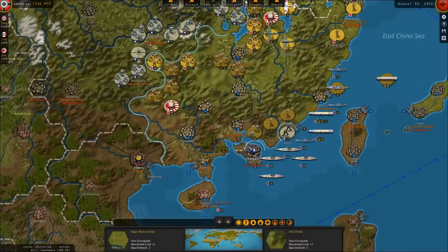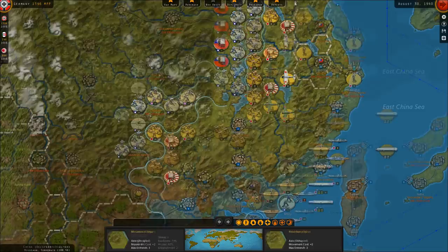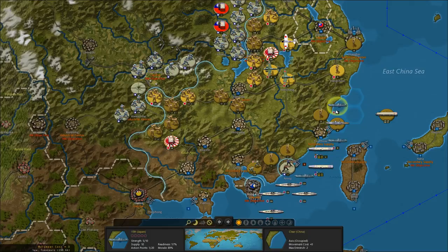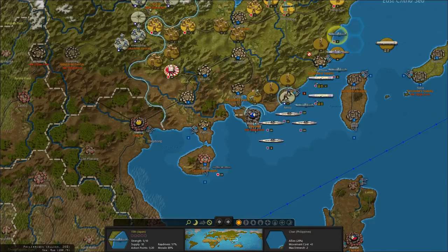We've got some troops coming ashore. Let's move these guys to Fuzhou. Some tanks and infantry coming ashore in China in a turn or two, which should help as we advance into Indochina and press our offensive in the south of China.